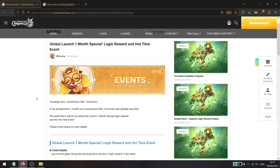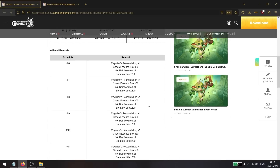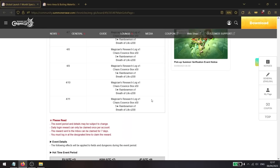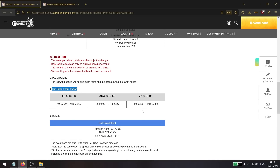The global server is also getting some events: first, a login event where you can receive a skill book, 50 random essence boxes, and 200 breath of lives — claimable for six days total. Very decent rewards to boost your progress, especially the breath of lives. There's also a hot time event lasting 11 days, boosting XP gained by 30% — a perfect opportunity to level your summoners to 60 for the hero area quests.